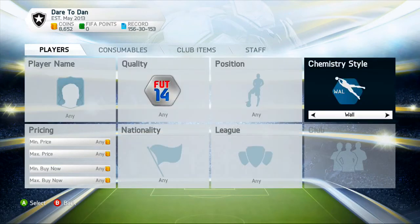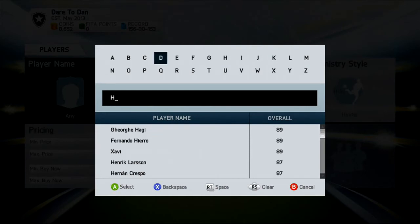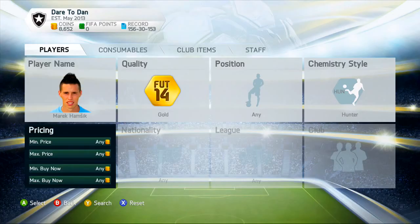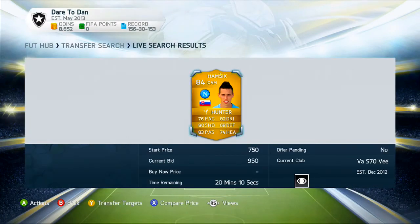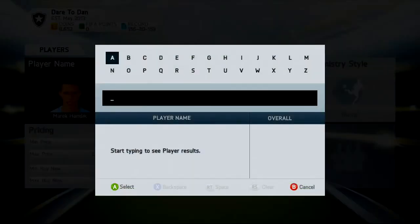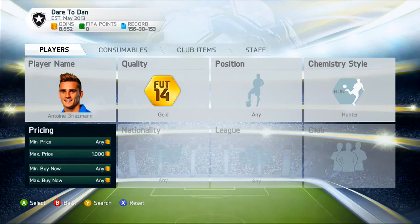Now I'll show the other method. Let's search Hamsik — go to 150 max price... nothing. Try 900 coins... nothing. At 1k max, we have one here. Bid 1k, put him up for 1.2k and you'll make about 50 to 100 coins after tax. It's not bad — keep doing this and you're increasing your coin stack. Now let's look for Griezmann as well.